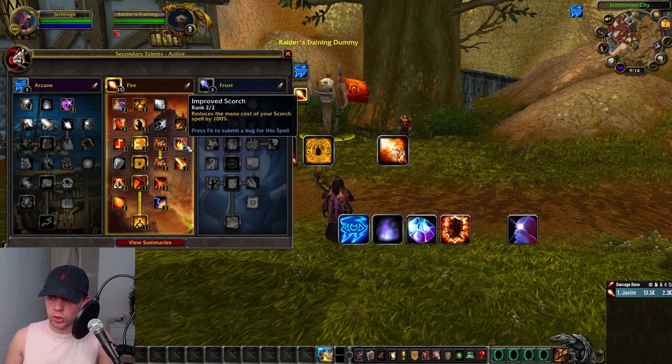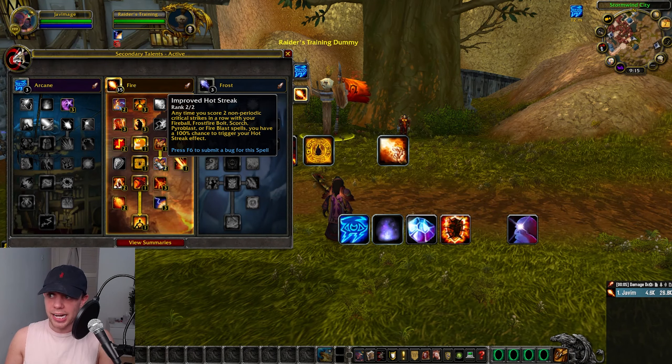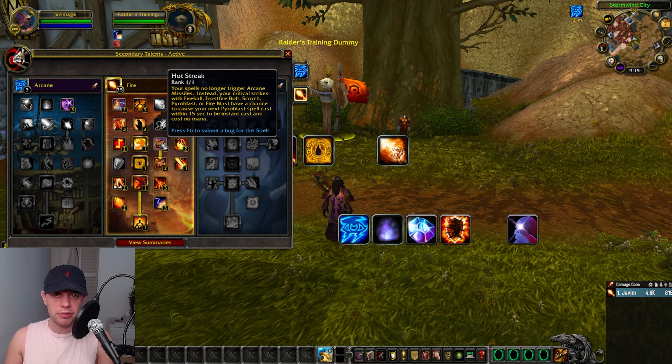And then we've got Improved Scorch, reducing the mana cost of your Scorch spell by 100%. We then have Hot Streak and Improved Hot Streak — this is one of the core foundations of Fire Mage. Your spells no longer trigger Arcane Missiles. Instead, your critical strikes with Fireball, Frostfire Bolt, Scorch, Pyroblast, or Fire Blast — basically all your fire spells — have a chance to cause your next Pyroblast within 15 seconds to be instant cast and cost no mana.